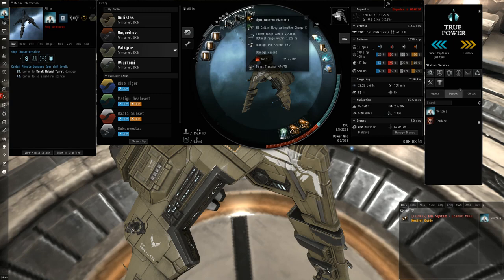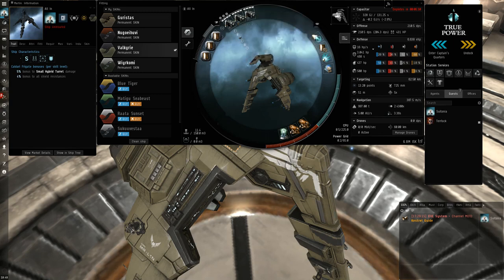We've got three Tech 2 Light Neutron Blasters in the high slots. They're the highest tier blaster, just there to do as much damage as possible. They also have slightly more range, although that doesn't really matter too much.